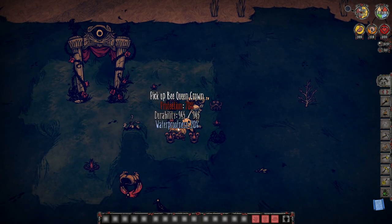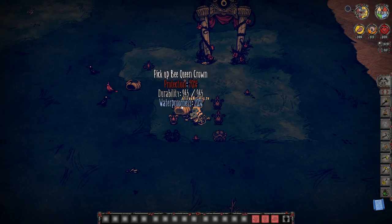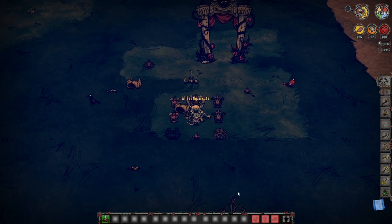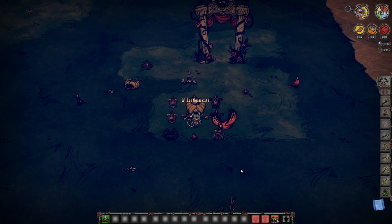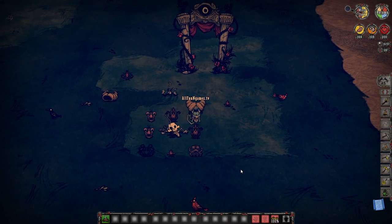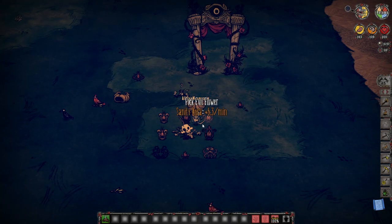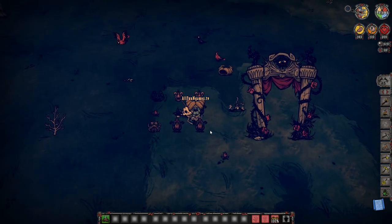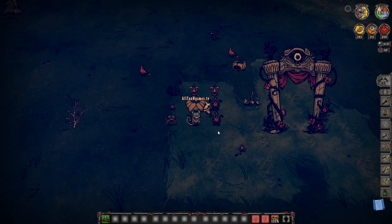If I go and grab this bee crown, what essentially is it going to do? Well, bee crowns are meant for basically reversing sanity — so anything that's evil near you, you're actually going to gain sanity from it. So let's go ahead and equip it. I accidentally picked up a flower, but now our sanity is actually going up. This is how you would actually make yourself a sanity station.